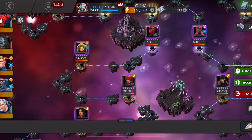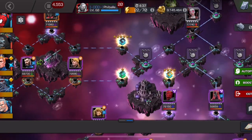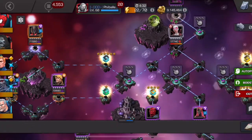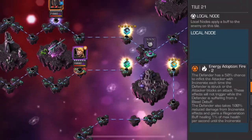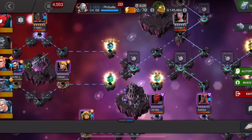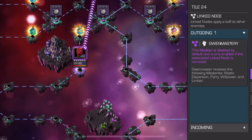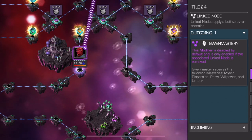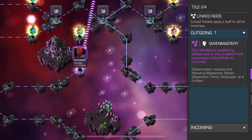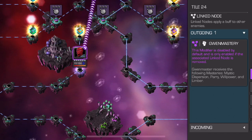Make sure you do not choose the Gwen Master node that gives her masteries. It's called 'Gwen Mastery' — the Red Skull node — and it gives her Willpower, Limber, Mystic Dispersion, and Parry, which is really annoying. Definitely save that for last and try to avoid it at all costs.